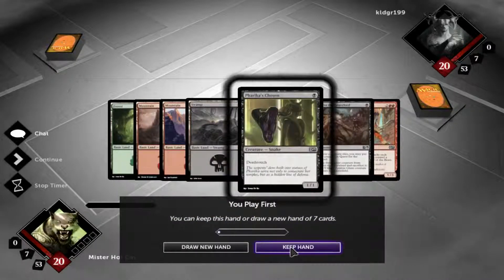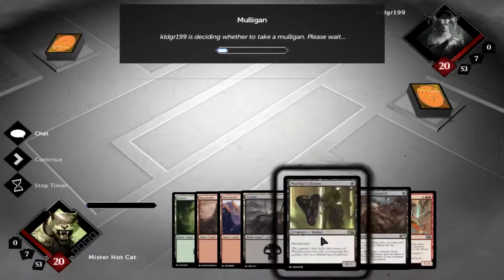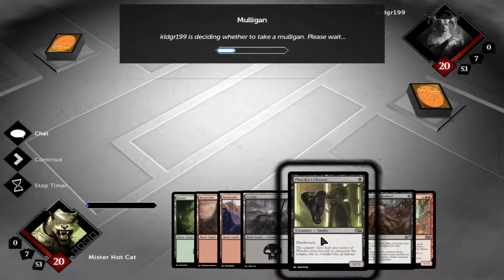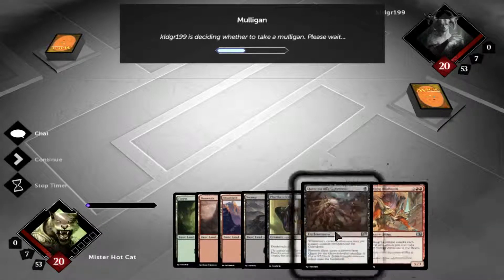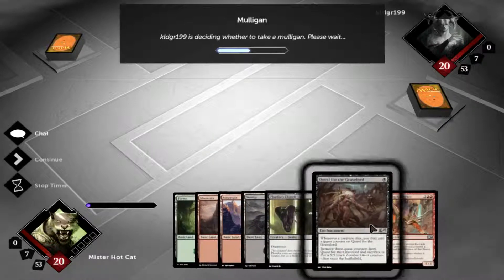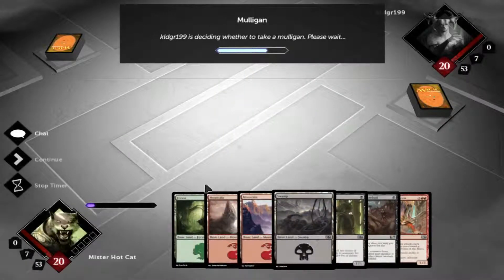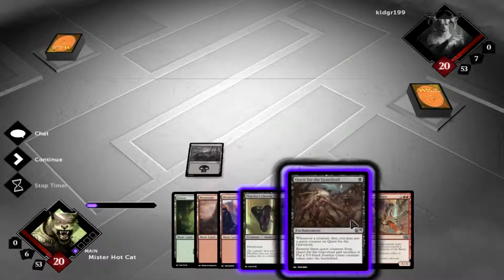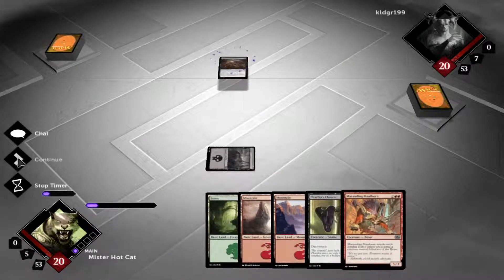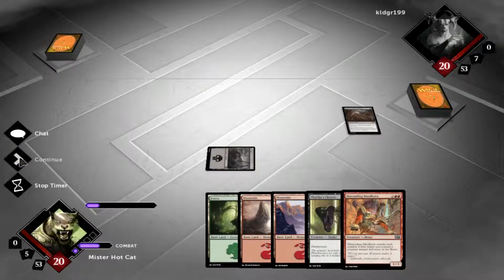I think we're going to go ahead and keep this hand — we got all our colors. Turn 1 Gravelord, turn 2 Farrakha's Chosen, and turn 4 we got the Marauding Maulhorn. I'm going with the Gravelord first because this is one of the bigger creatures we have available to us, so we want to get that out there right away so we can start building up counters.